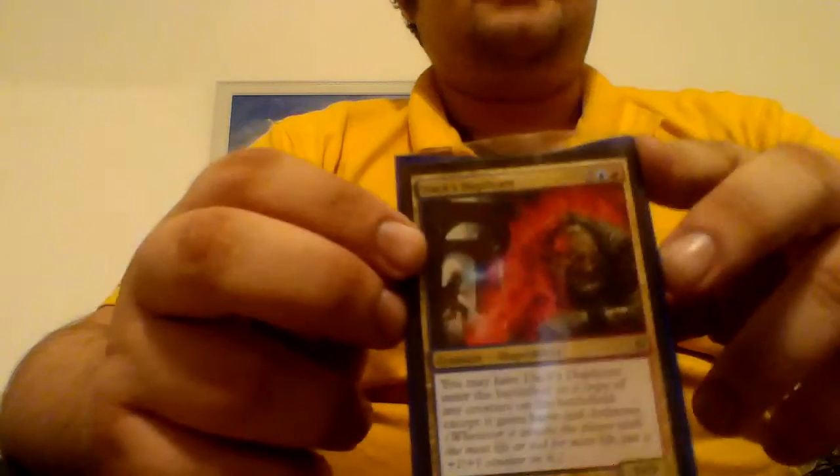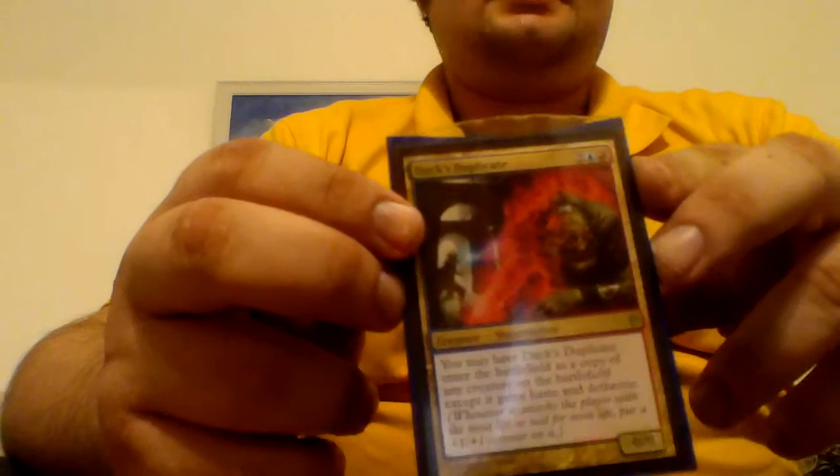Next is the obligatory Duplicant. There's a buddy of mine that plays an Animar deck, and every time I play against him, Duplicant comes out as a copy of Animar. It gets out of hand very quickly, especially when I start vomiting my hand with creatures.